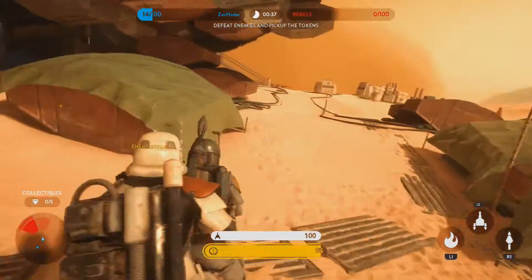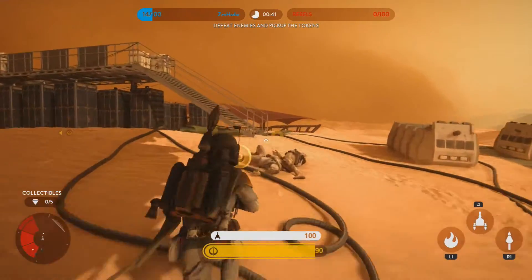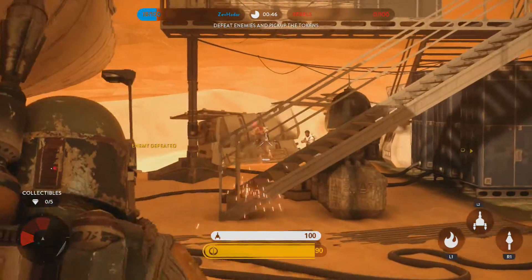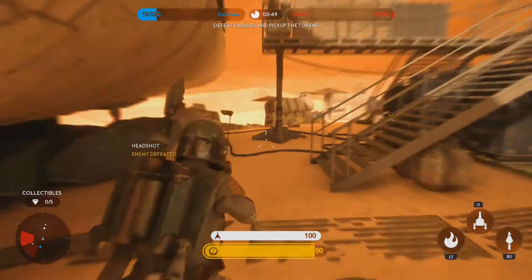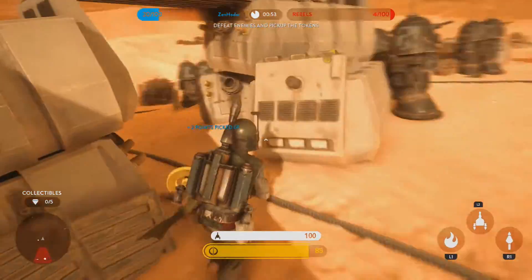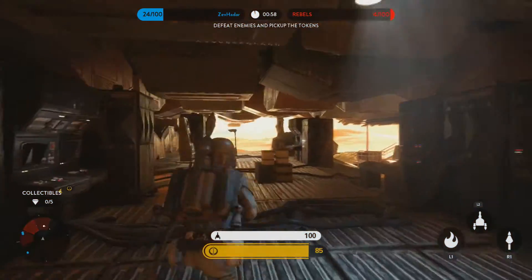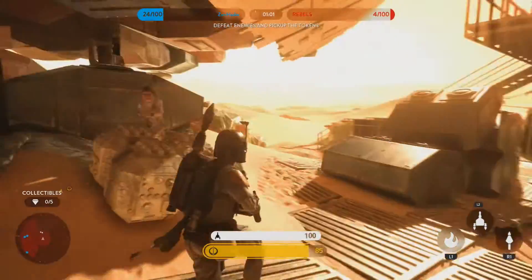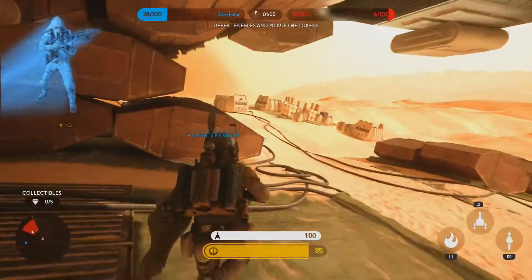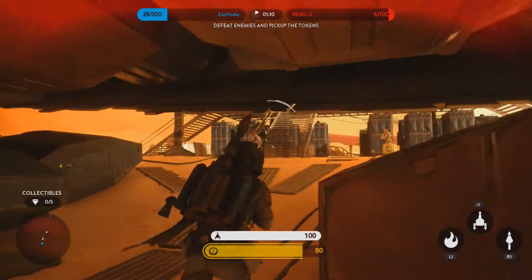Trust me, this is a super fast and super easy way to earn a bunch of credits. Obviously there are other ways in Walker Assault and other game modes, but this right here is just a whole lot of fun. Walker Assault takes at least 20 minutes for a whole game, and you might not even earn 800 credits. So definitely, if you guys haven't done these already, I recommend going ahead and doing those.